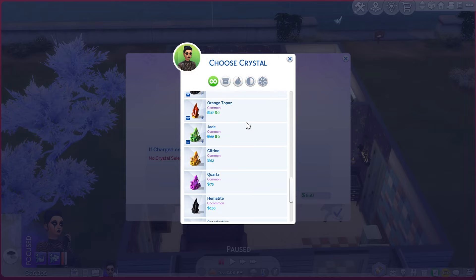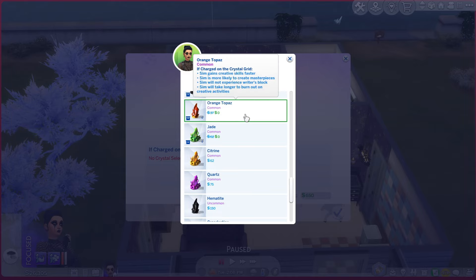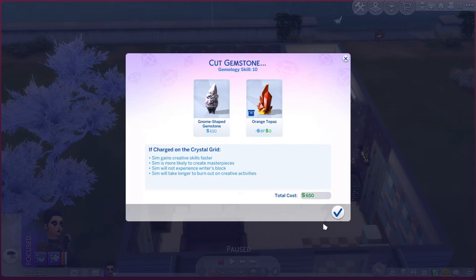I'm gonna make another crystal gnome made out of orange topaz. This will help your sims gain creative skills faster, they'll be more likely to create masterpieces, they will not experience writer's block, and they will take longer to burn out on creative activities — so overall a really good one to have. I'm not sure if you can see it that well but the round stone behind Crystal is actually the same orange topaz; this is just it as a crystal gnome. I love it. It's brilliant.